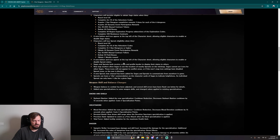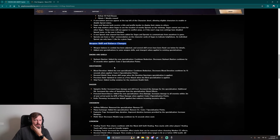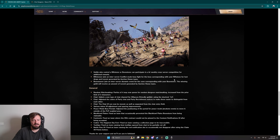Now weapon skills and balance changes. I won't go into all of them, but I really want to talk about staff and wand — our community's weapons. First: staff is buffed as hell, which is super good. Also, inter-server conquest battles: guilds controlling the riftstone and boonstone can participate in bi-weekly cross-server competition.